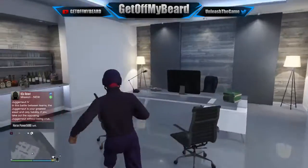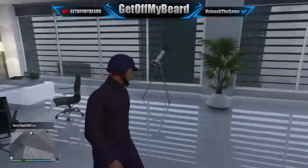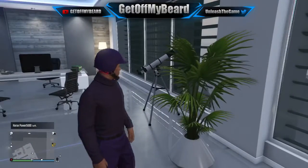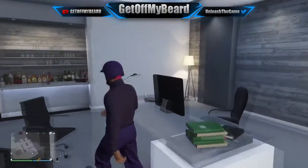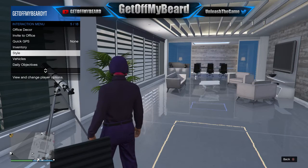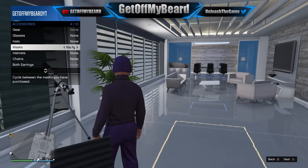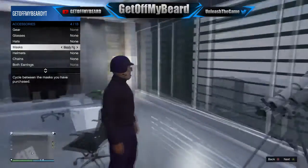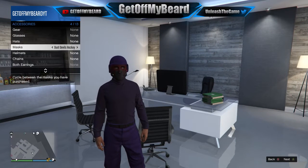From here, head over to your apartment and do the telescope glitch. Run towards the telescope, double tap the d-pad, and bring up your interaction menu — you'll be able to glitch an actual mask onto your character underneath the bulletproof helmet. You're going to want to select the purple khaki mask, because it helps complete the purple themed look and it's going to look really cool when we do the next glitch, which is the glasses telescope glitch.